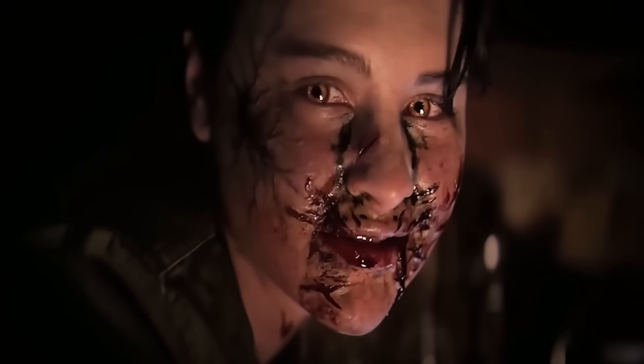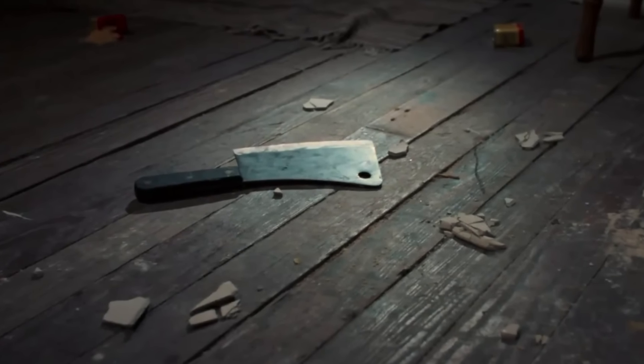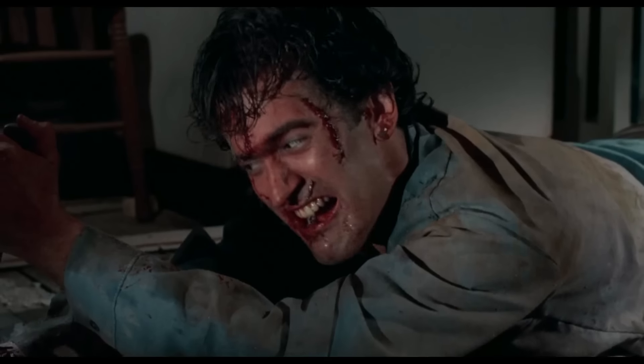In the incredibly popular cheese grater scene, Bridget and Beth do battle on the kitchen floor using a series of appliances and gadgets. I immediately was drawn back to Ash trying to fight his own hand in the cabin kitchen, where plates and cutlery were part of the arsenal. Later in Rise, it's a kitchen knife which is used to kill Danny, while it was a kitchen knife that Ash used to pin his hand to the floor.